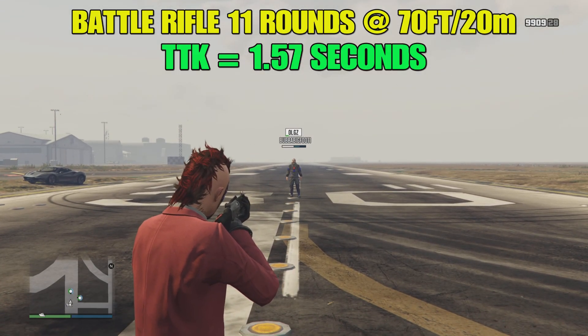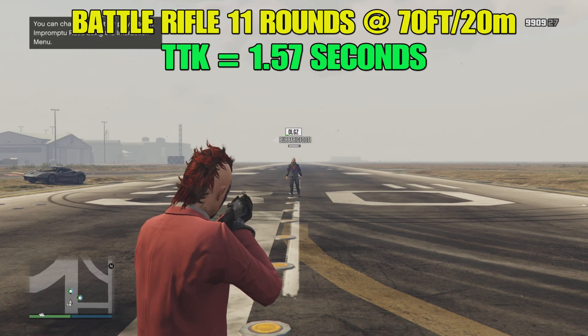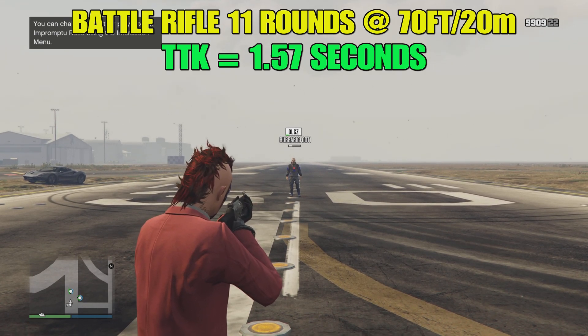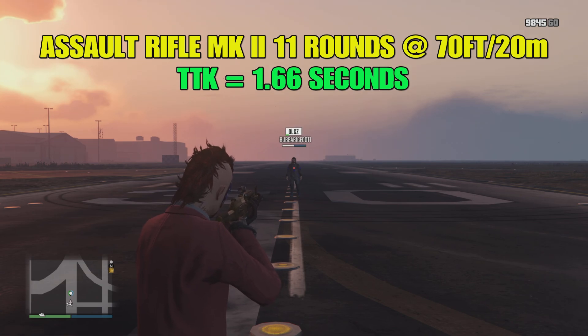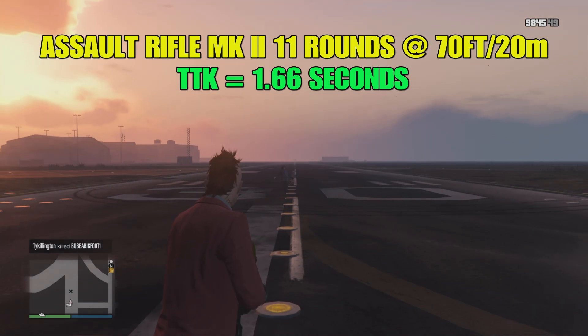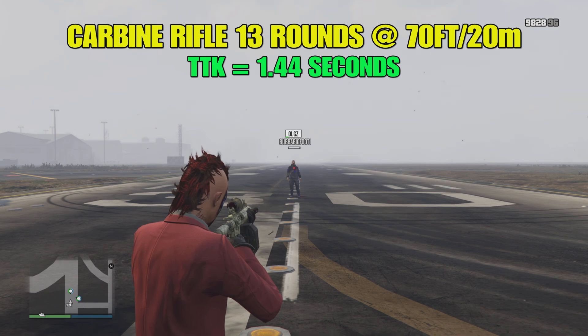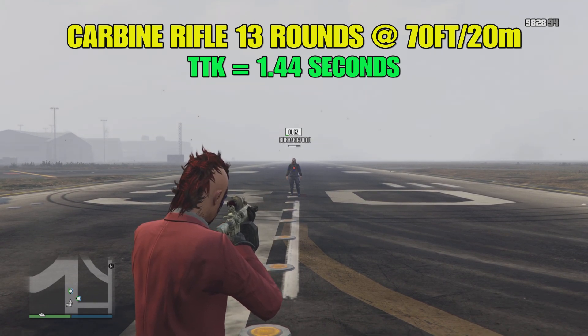A typical engagement is roughly around 70 feet or 20 meters in the game. The battle rifle will unalive another player in 11 rounds at 70 feet, giving it a TTK of 1.57 seconds. Compare that to the assault rifle Mark II — also 11 rounds at 70 feet — for a TTK of 1.66 seconds. The carbine rifle takes 13 rounds at 70 feet for a TTK of 1.44 seconds. So the battle rifle is in the middle towards the back of the pack.